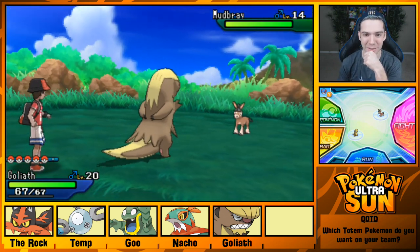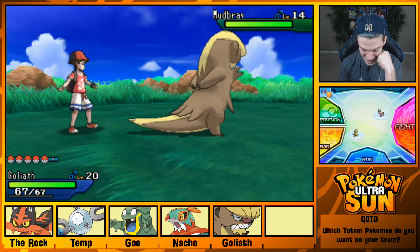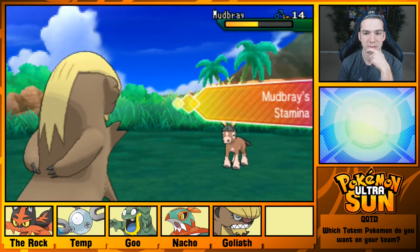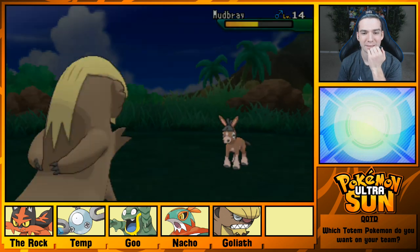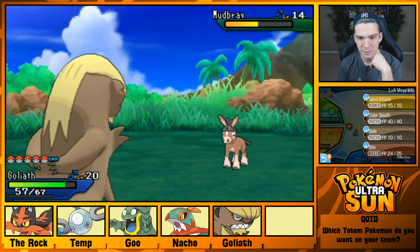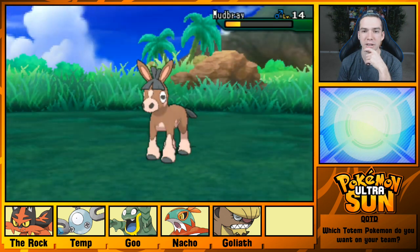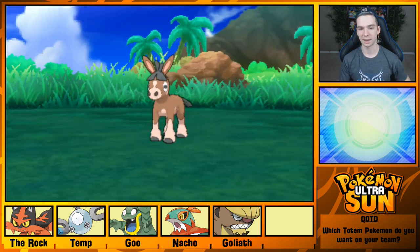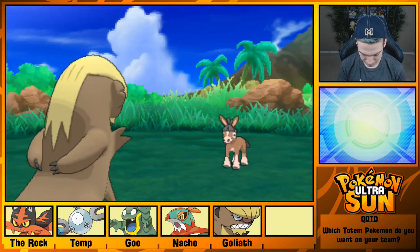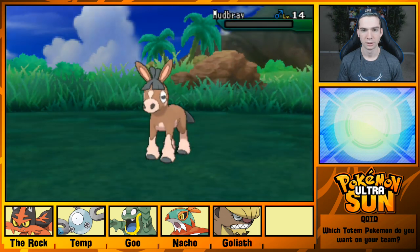Oh man, I hope we can get a Totem Vikavolt — that would make me ecstatic. If I can get that at a reasonable time, I might just use Vikavolt again on my team. Let's just KO this thing. Oh my God, Gumshoos! The opposing Pokemon is calling for help — we might just run... actually, never mind. We'll just finish it off here. There we go.